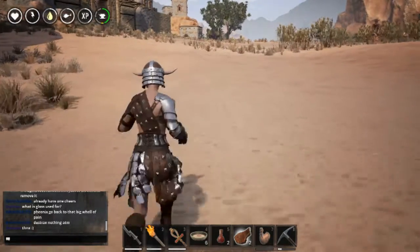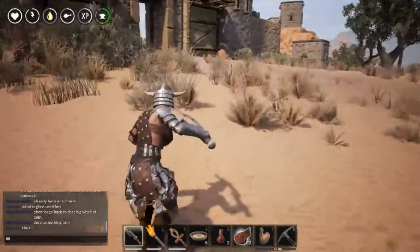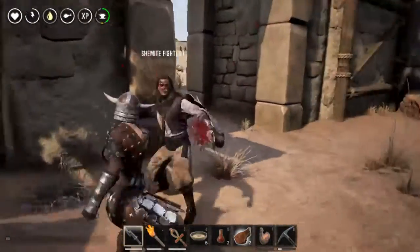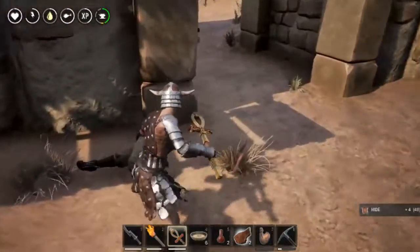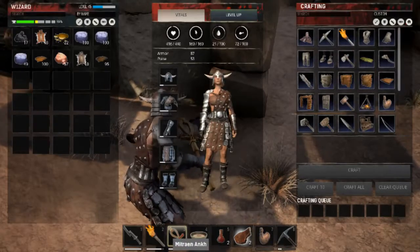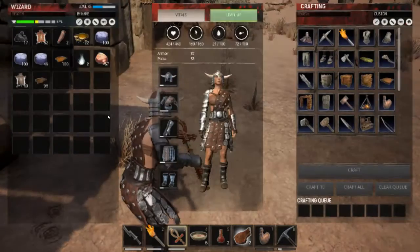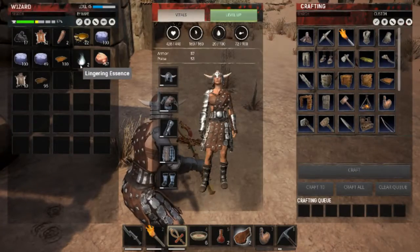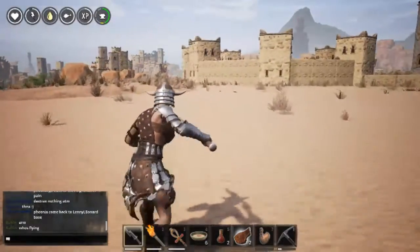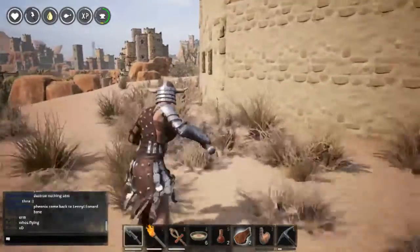The only way to get ambrosia is from human flesh. You have to kill a human character to get lingering essence. Equip your Neutron, hit the body, and it should give you human flesh and lingering essence. Five should be enough to make a few ambrosia.